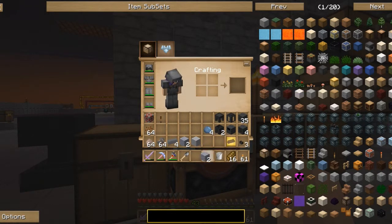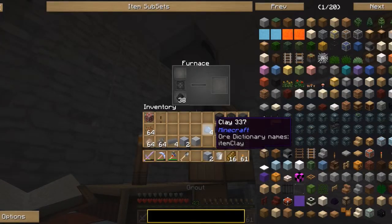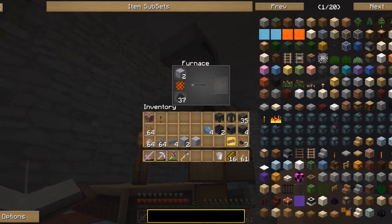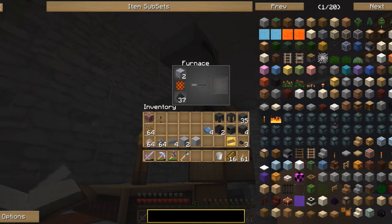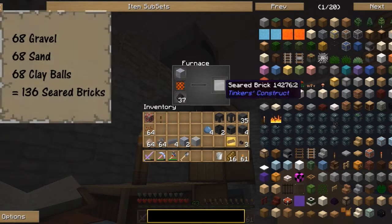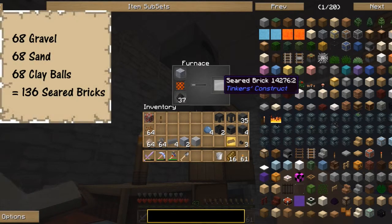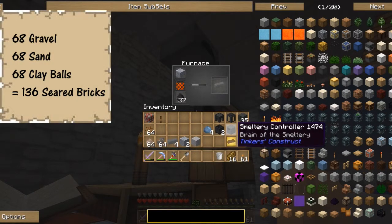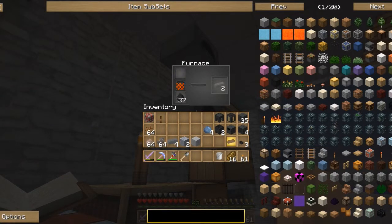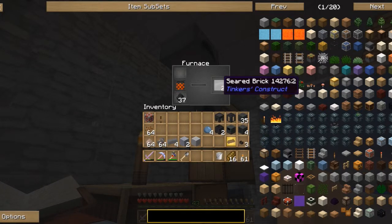Take your sand, clay, and gravel and that will give you grout. Put the grout into a furnace and it will make your seared bricks. For the minimal size — a one-layer smeltery — you're going to need 135 seared bricks to make everything: the controller, drain, tank, and so forth. You'll want to make at least 68 grout, fire it in your furnace, and get your bricks.